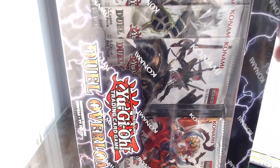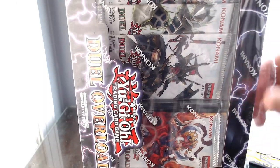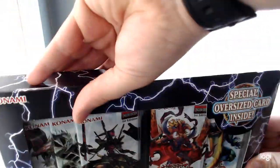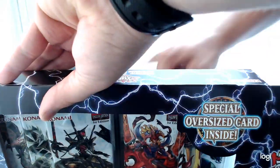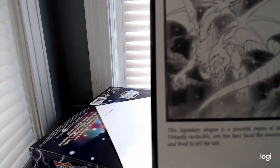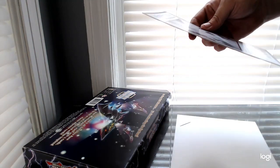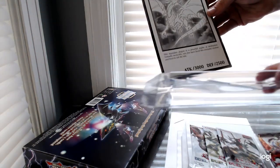It might be. All I remember is that the first time I unboxed it — you guys can see it further in my account — the oversized manga card was Blue Eyes White Dragon. Let's see what we're getting this time. The new setup in our new living room. Another Blue Eyes! Wow, that's really cool, and it looks just like in the manga — all black and white and stuff. With the moody art.